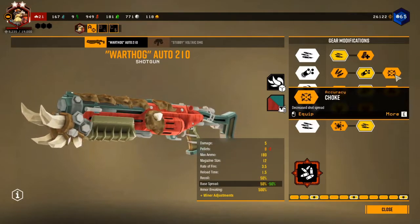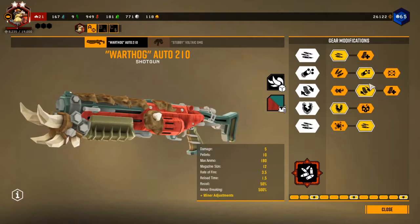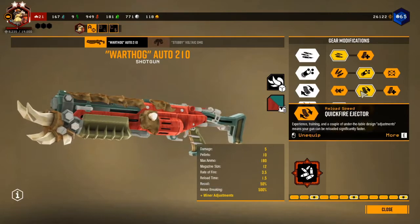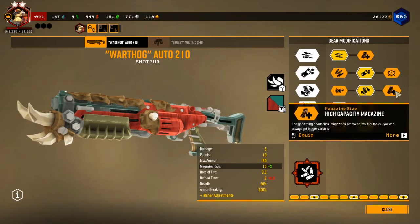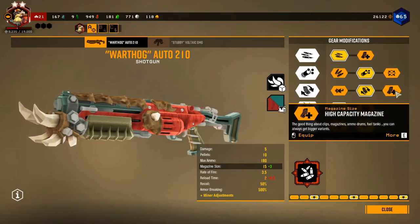You could put the choke on it if you really want to get a little extra range, but personally I prefer to get the extra pellets. Next up is the quick fire ejector so we reload faster. We don't need the recoil dampener because our recoil is already pretty low because of the overclock, and we don't need the high capacity magazine because our magazine size is already 12.